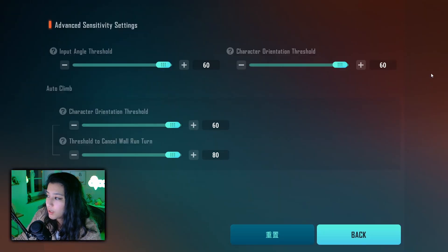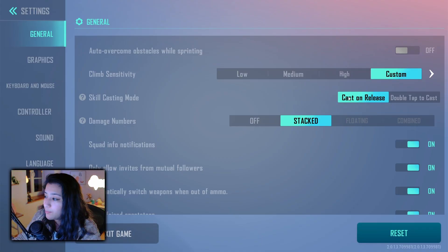For climbing sensitivity I put this on custom, and I upped all of the values all the way to max because I want the game to feel as snappy and tactile as possible. For skill casting mode I put on cast on release — so you press a button and when you release it, it actually releases the ability as well. I don't think double tap to cast was meant for PC, but let me know in the comments.